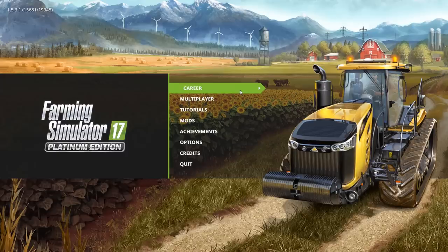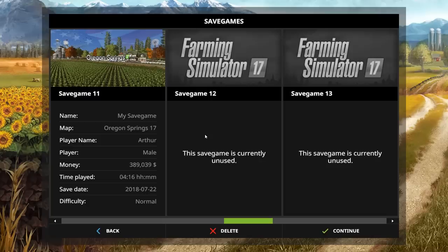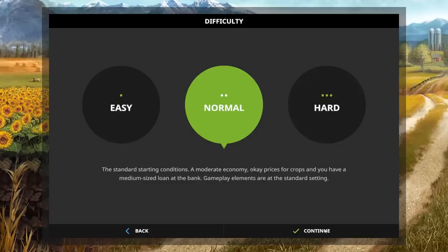Let's go ahead and get started. If you're a noob and have no idea what you're doing, we're going to show you how to do that. The first thing we have in our menu is the career, and we are on the PC for this, but I'm going to use everything default so that you guys will have these things.